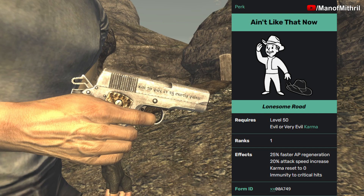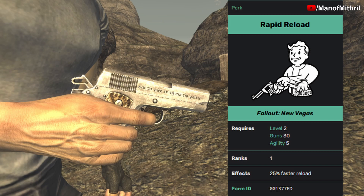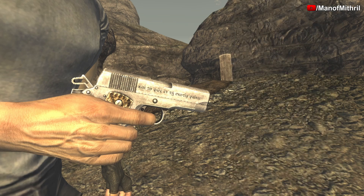Ain't Like That Now, another Lonesome Road DLC perk, gives you 25% faster AP regen and a 20% attack speed increase; your karma is reset to zero and you are immune to critical hits. Rapid Reload, which you can get at level 2 as long as you have 30 in Guns and 5 Agility, gives you 25% faster reload. That was a whole lot to go over!